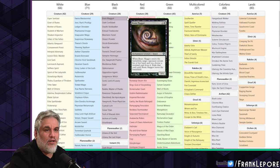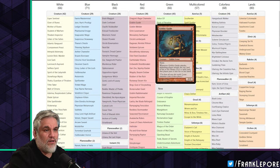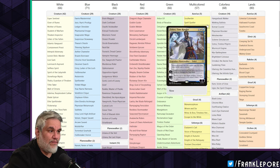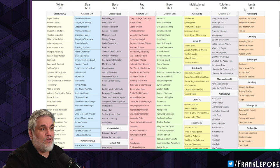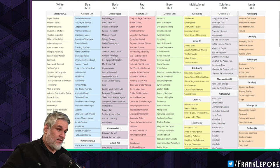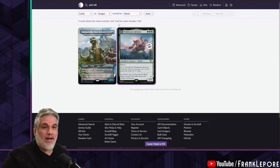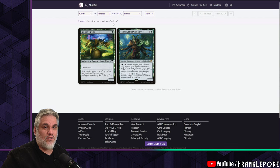Last time we went over the black and red cards; the time before that we went over white and blue. Today we're going to go over green and colorless, and then for the final part on Thursday we'll be going over multicolored and lands. I also have my own cube up so I can compare some of the differences.